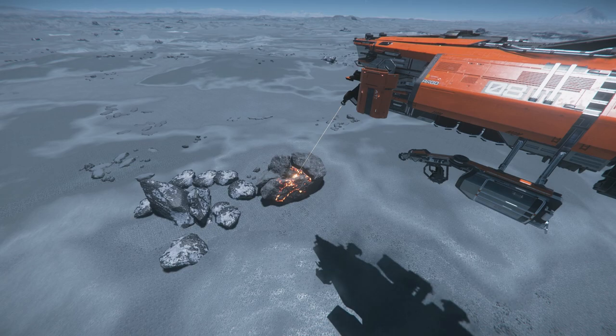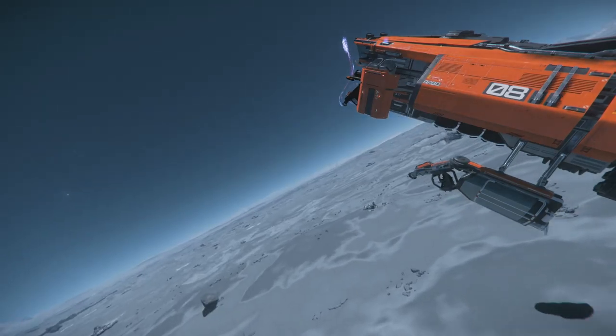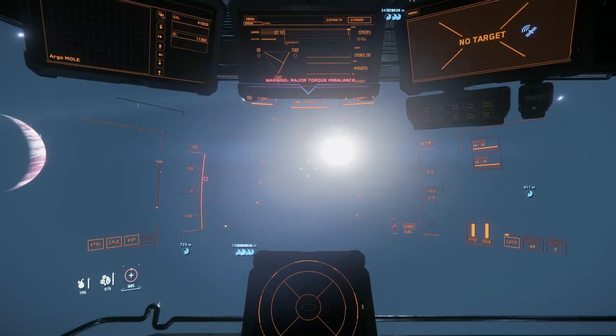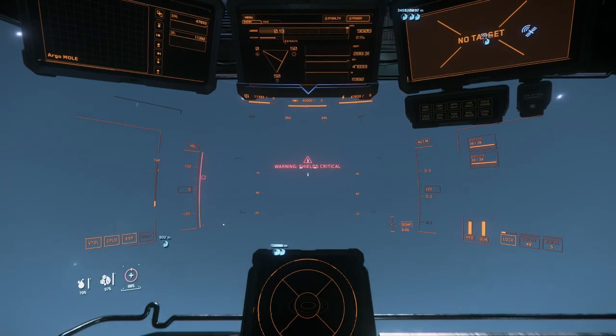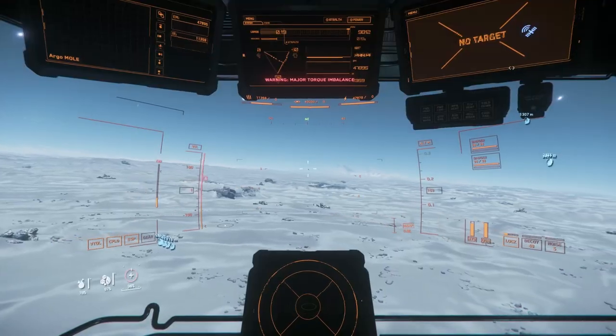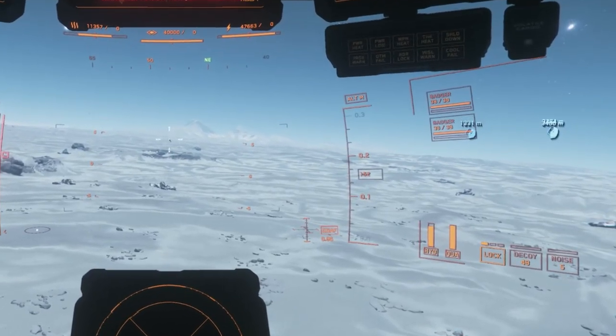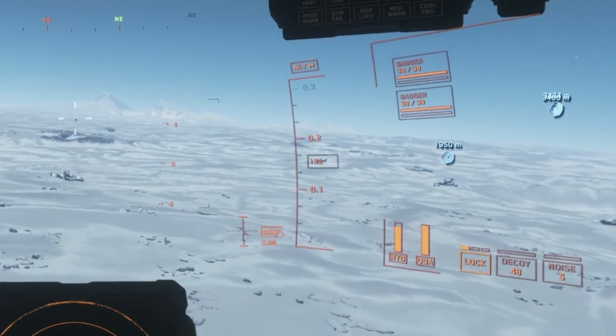It's also possible to strategically overcharge rocks that don't have any desirable materials in them, causing them to explode and clearing them out of the mining area, although be sure to communicate with the rest of the crew when you're doing so, and give yourself a wide berth when the rock actually does explode to avoid damaging yourself. These overcharge explosions will also scatter the nearby fragments, but they should stop moving after a few seconds.